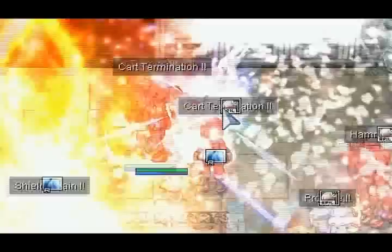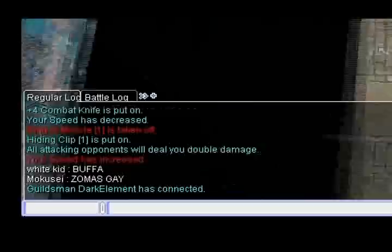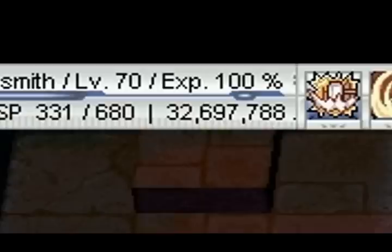Number 2: Whitesmiths are too expensive — False. Though spending raw Zeny is a bit intimidating to some, the simple fact that most classes need catalysts to function, such as poison bottles or gems and cobwebs, makes Whitesmiths all the more attractive. Sure, those items may not cost as much, but since you use a medium of exchange to fight instead of a specific item, you'll find that Whitesmiths are much more low-maintenance than they seem.